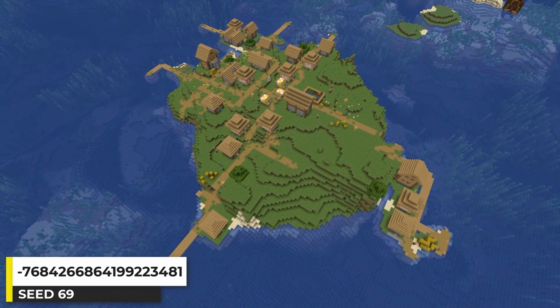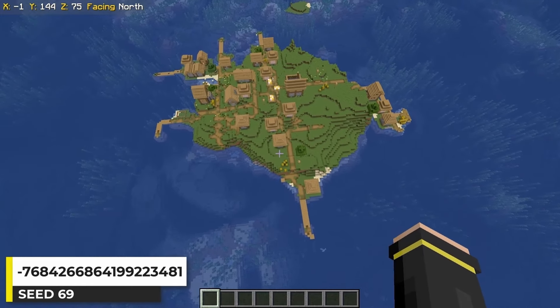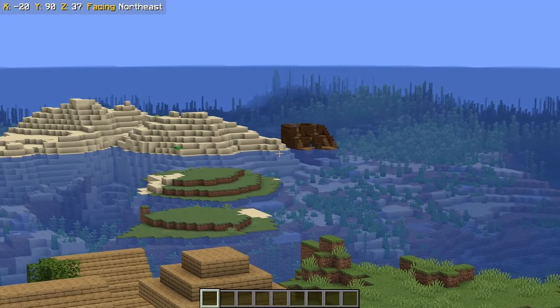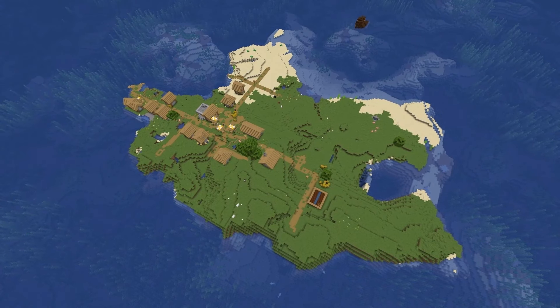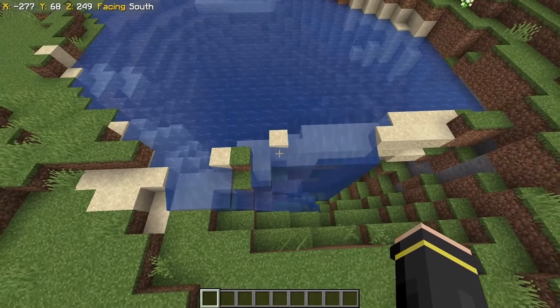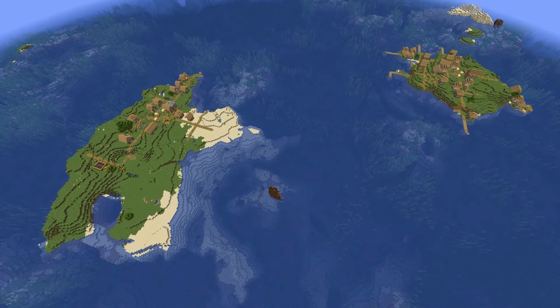When you spawn into this world, you think it's just this island village — which in itself is pretty awesome. There's even a shipwreck near that little beach. But looking southwest, there's actually another island village with a shipwreck right next to it and a blacksmith too. The water cutting off like this is pretty cool. It's pretty awesome having two island villages so close to each other.